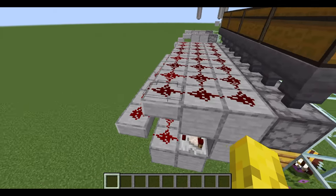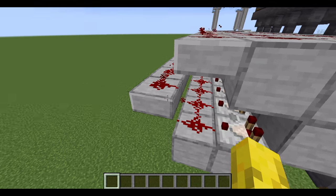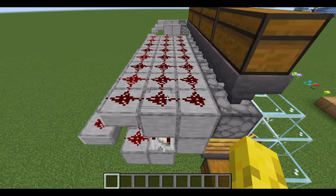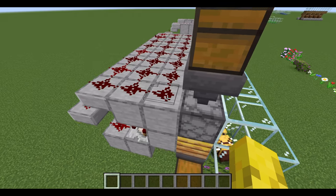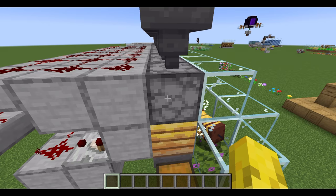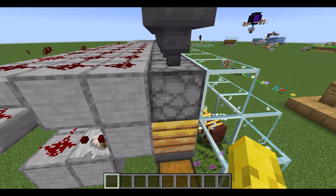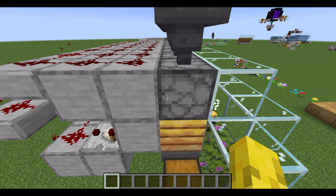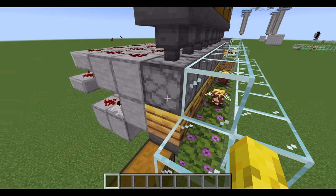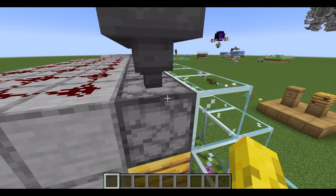So what we've done here is we're taking a comparator output. When it gets to level one, two, three, four, and level five — when it gets to level five you can actually get the honey; any lower you can't. I've got the dispenser over here with bottles in to get the honey. You can actually take honey out with a dispenser full of bottles. And if you want to get honeycomb, then you just fill this up with shears and get the honeycomb out.